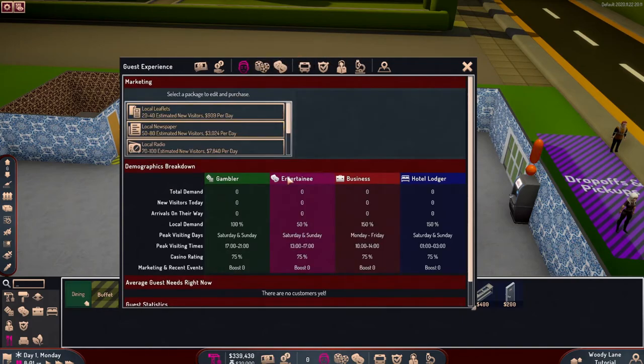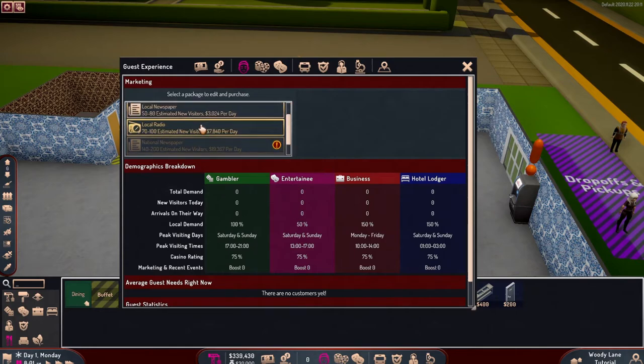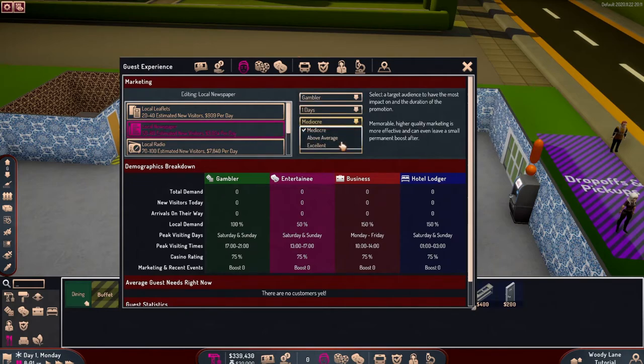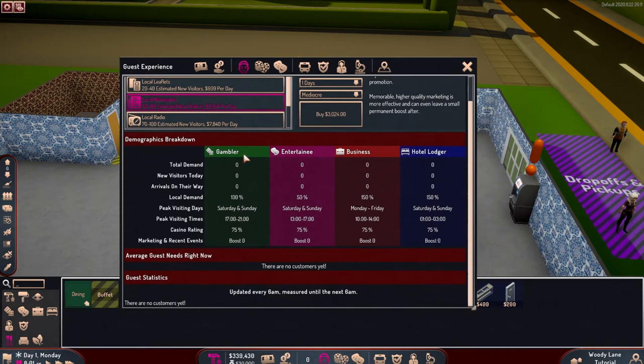Here you can see your guest experience, and you can get some marketing, which shows how many visitors you can attract. You pay and have choices of how well you want it done, what kind of people you want to attract, and how long you want the contract for. Here's all the information on total demand, gamblers, etc.